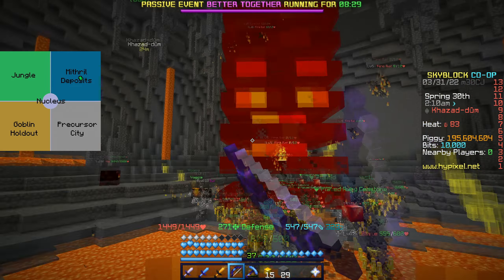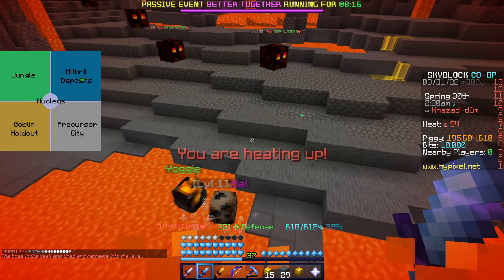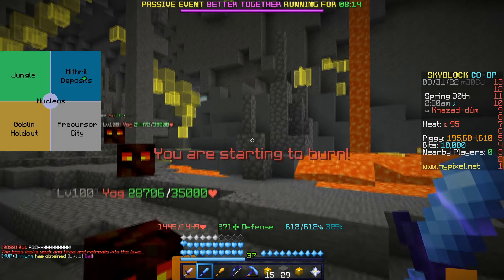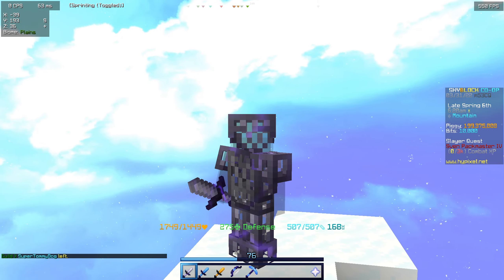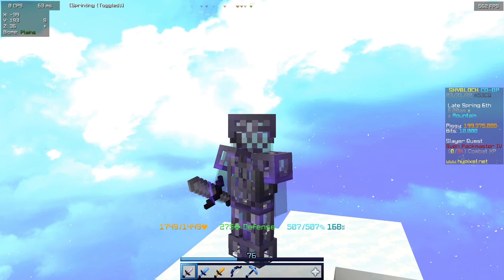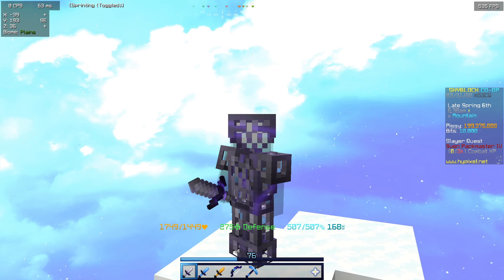Remember it has a really low chance, but this was not going to stop me because Diana was mayor and I have a lot of pet luck and magic find. Within the hour and a half to two hours of grinding, I only got one pet. He has to drop — now in my opinion, is this worth it? It can be, like everything in Skyblock, it is a chance.